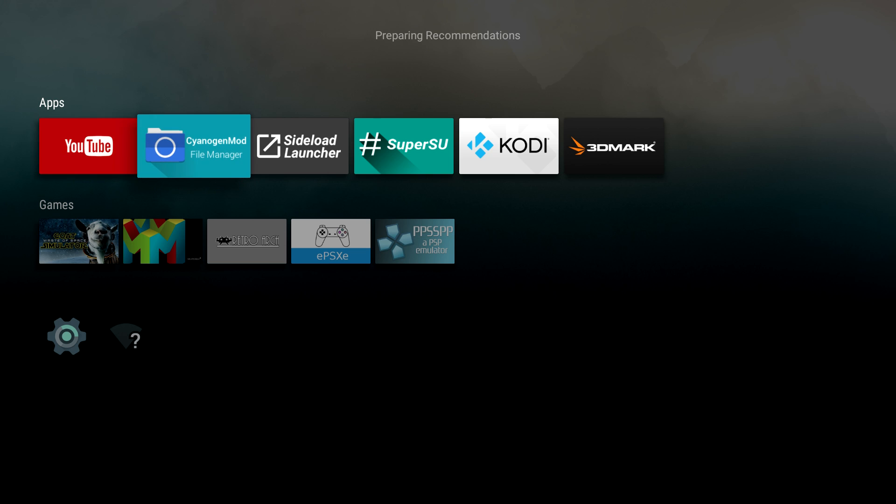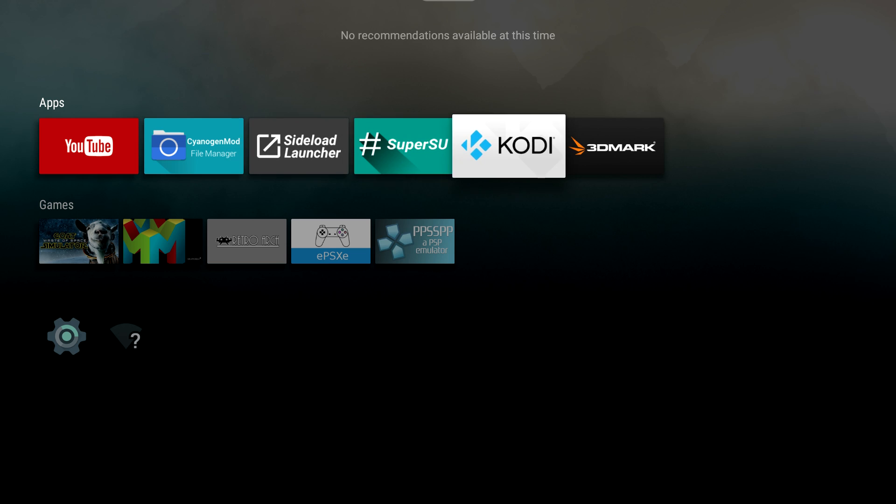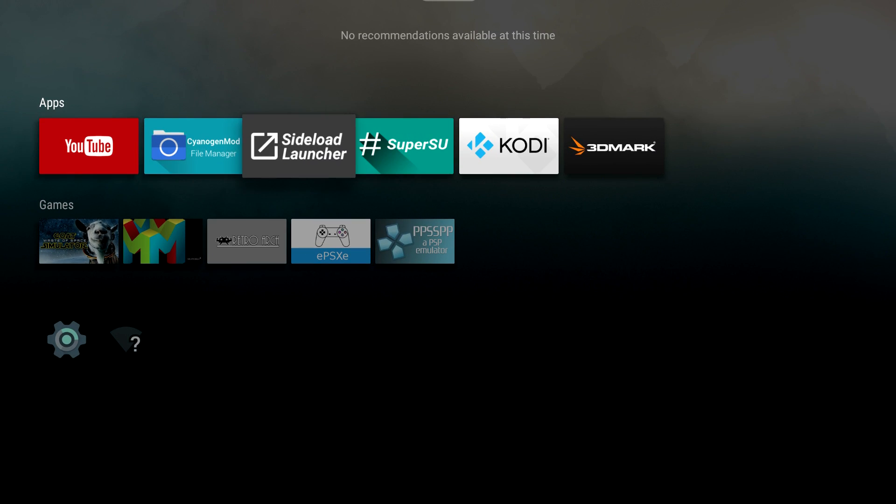Hey, what's going on guys? It's ETA Prime back here again. I'm back with Android TV running on PC. It's on an Optiplex 990 with an i7-2600K, 12GB of RAM, AMD 270X graphics card, and it's running off a 60GB SSD.